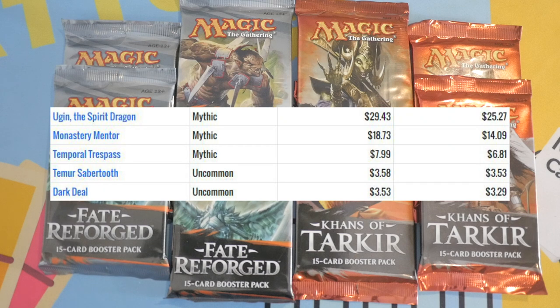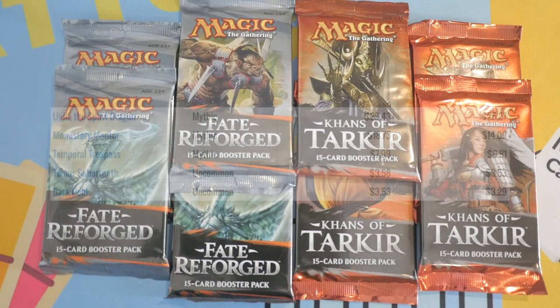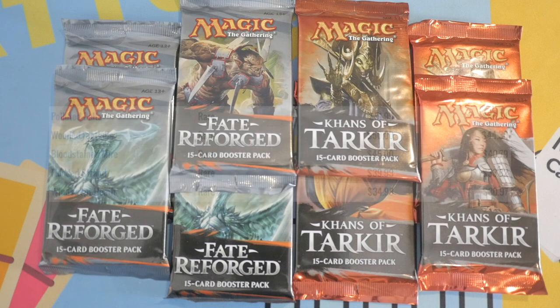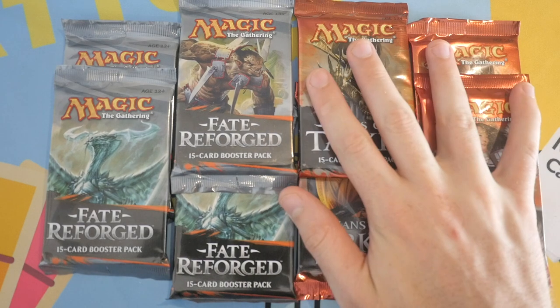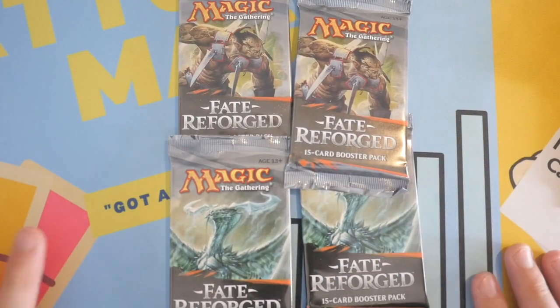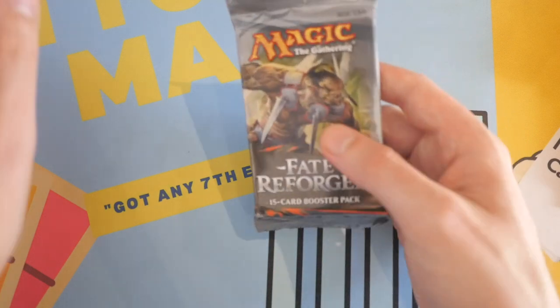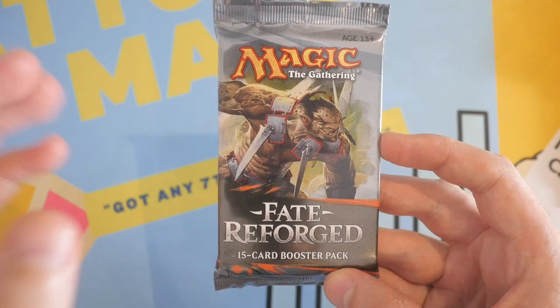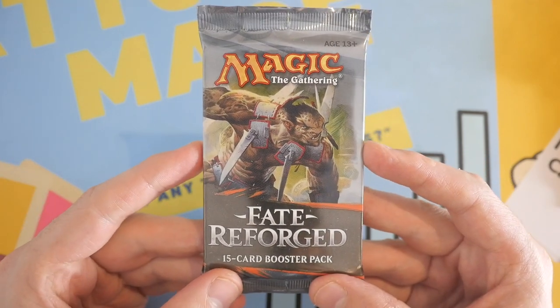There are actually two uncommons in Fate Reforged that are more expensive than any rare in that set. In Khans of Tarkir, the five most expensive cards are all fetch lands — yes, and they're all over $30 each. Pack price difference: Fate Reforged is about a $5 pack right now, and Khans of Tarkir is about $8–$9 depending on where you get it.